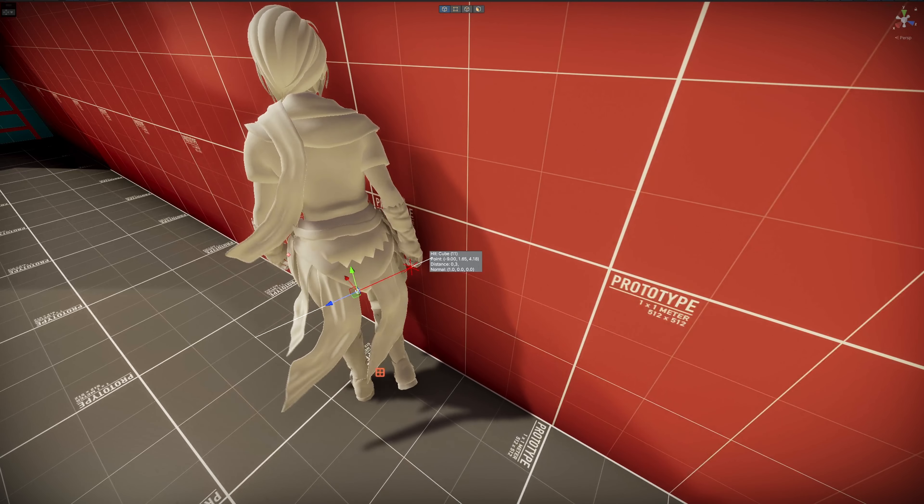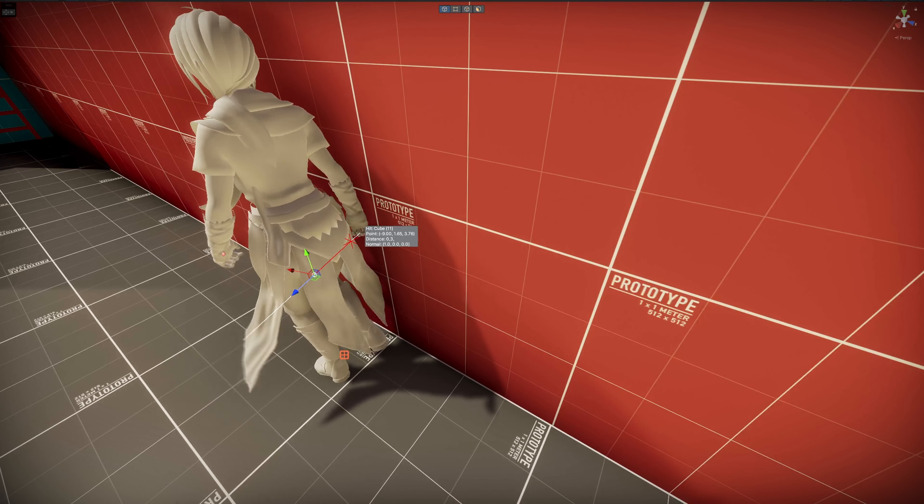Here you can see the sensors that check whether the character is close enough to and almost parallel to a wall.